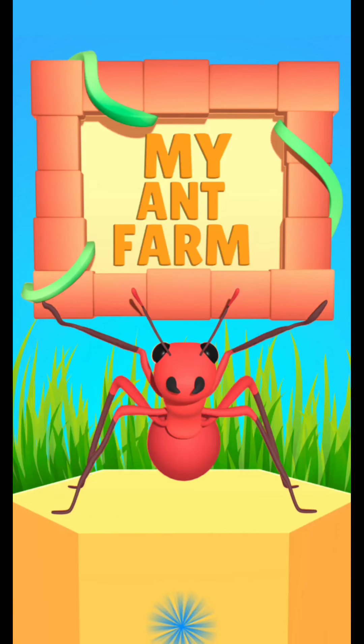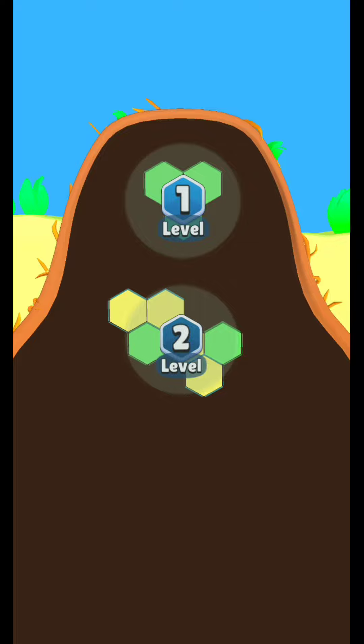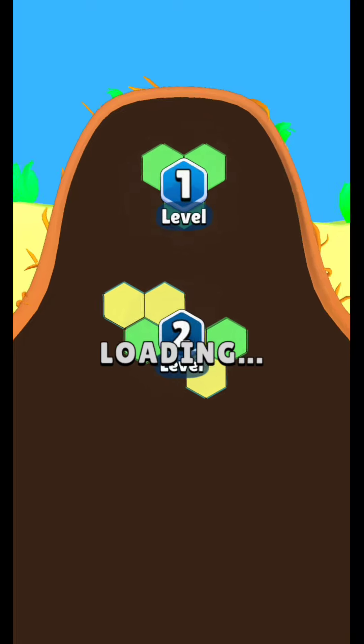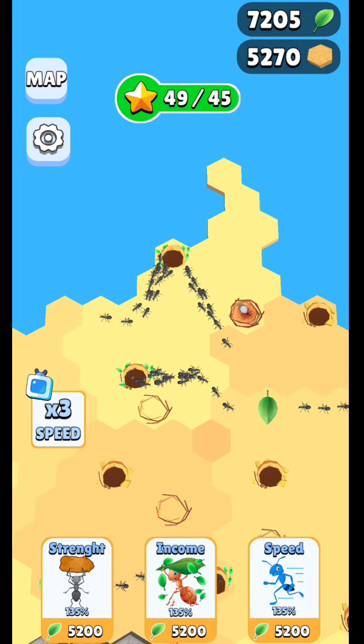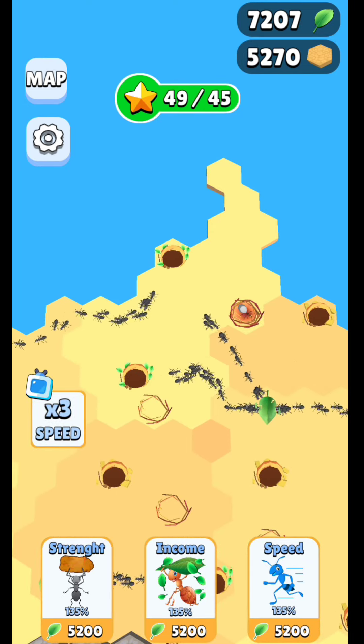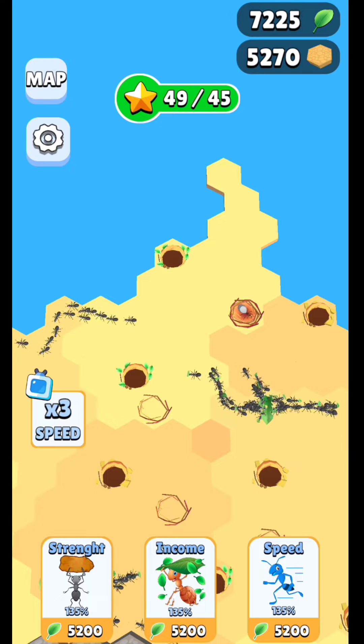Welcome to IdleGamesTV and we're going to check out my ant farm. When you go offline you're going to get a pack of leaves, and in order to advance to the next level you're going to need to unlock new things in this game to get as many ants as you can.